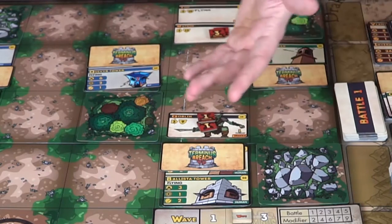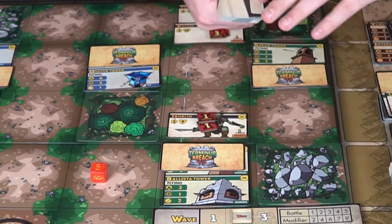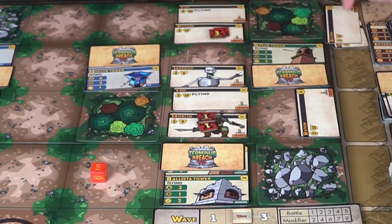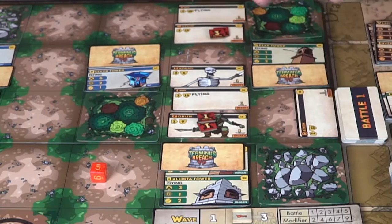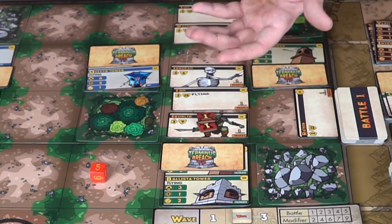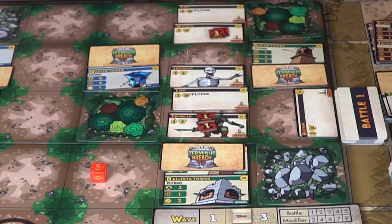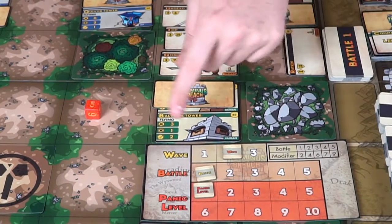Rolling a five plus a modifier of two gives seven draka to spawn this wave. You place them one at a time on the board. After all are placed, the cycle repeats — towers choose targets, deal damage, collect gold from kills or petitions otherwise, buy items with petitions, then move to upgrading and adding new towers. You can also use special abilities like Valkyr's Might to give towers a damage bonus.